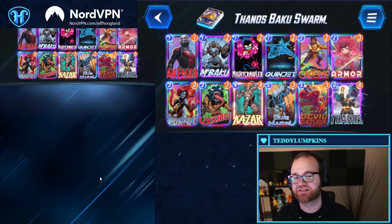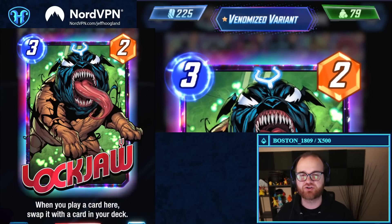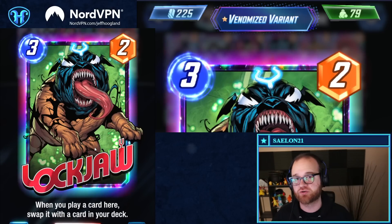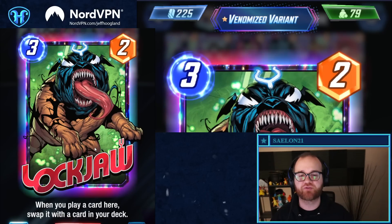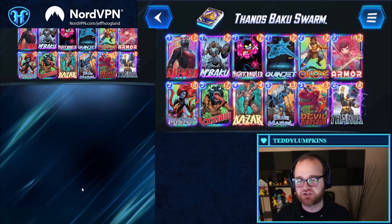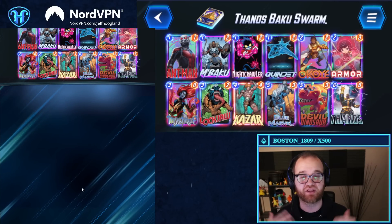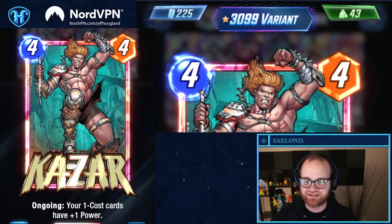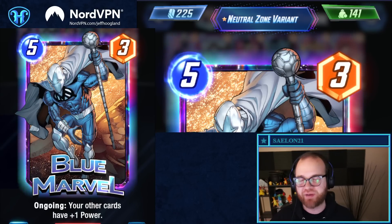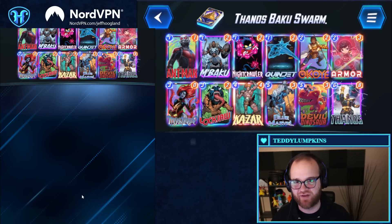One of the best ways to leverage these stones is definitely Lockjaw, because it allows you to not only leverage the card draw from the stones, but also gives you the chance to turn those stones into other Marvel Snap cards that are more powerful. This deck is an excellent choice into Leech-Leader stuff because it plays to the board proactively, and things like Kazar and Blue Marvel serve to break parity if the opponent copies your stuff in the final turns.